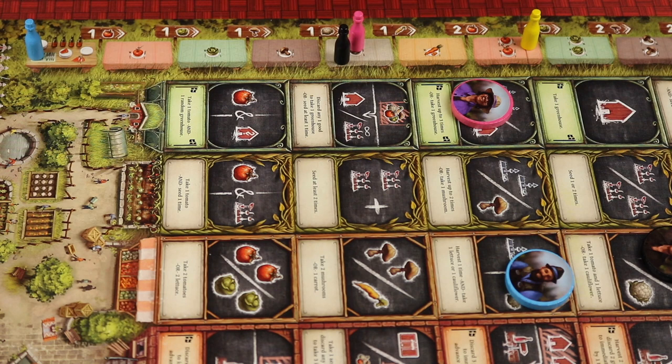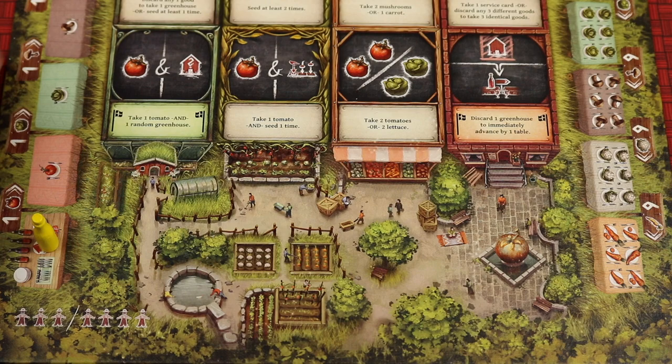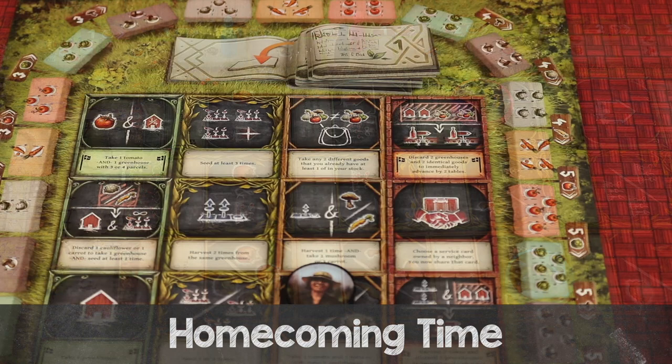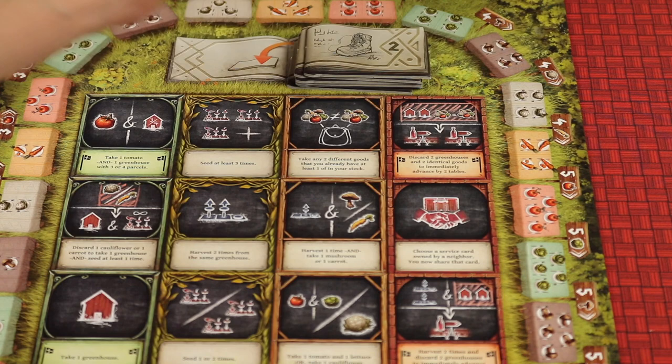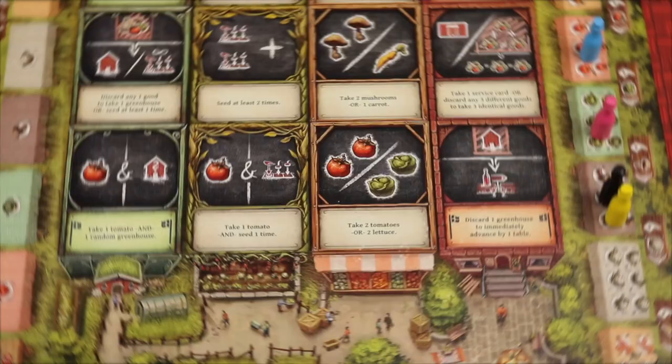You can use that bonus at any time before or after moving any number of times. In the rare case someone passes the end of the tourism track, they cycle around but add six to each table's cost — so a one-cost table becomes seven. After all players have taken their full tourism phase turn, you move to homecoming time. Players retrieve all their workers from the board, flip the top round tile to show the current round, and pass the first player card clockwise. You continue through all four phases for each of the seven rounds. Whoever is furthest along the tourism track at the end wins; if tied, the player who arrived at that table last wins.